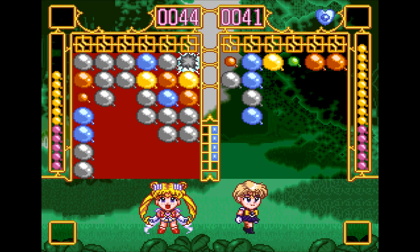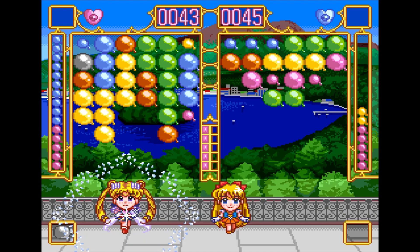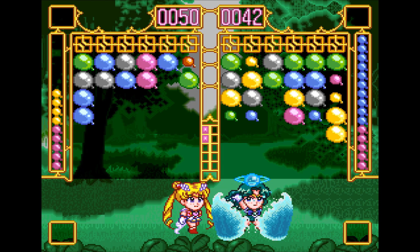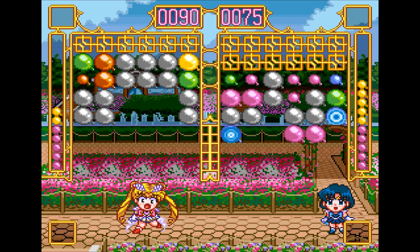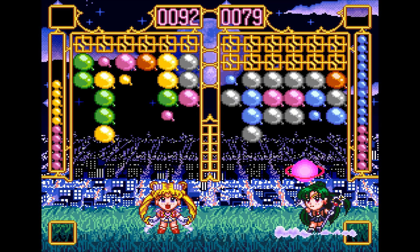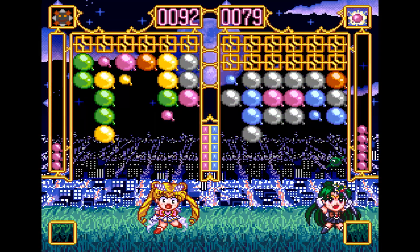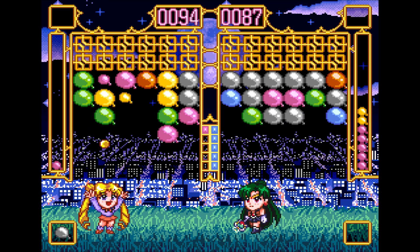You can use the special meter to summon Tuxedo Mask, which will clear the top row on your play field, or when it is full, you can use your character's special attack. Everyone has a different attack too, like swapping play fields, or making all blocks smaller. Sailor Pluto has a specially nasty attack, because she can turn you into a normal state, and while in it you can't pop multiple blocks at once, and you are very slow too.